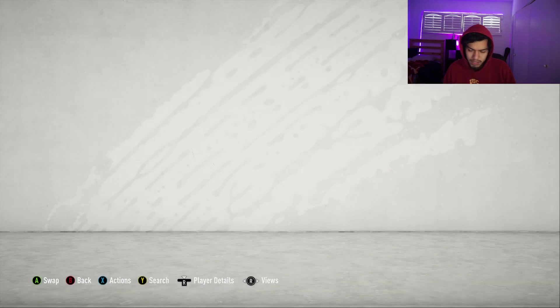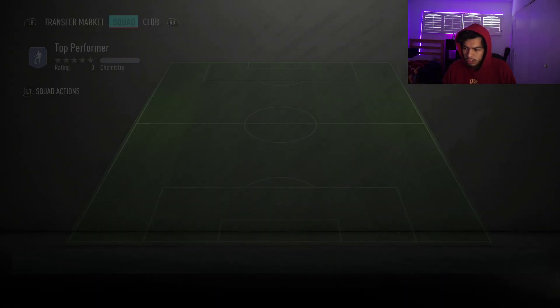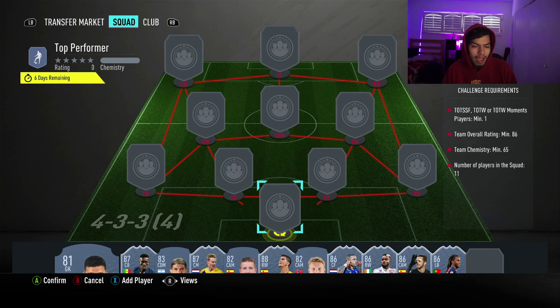Moving on to the second SBC — it's an 86-rated squad, costing around 140,000 coins with one Team of the Season or one Team of the Week. This is a very full special card team, so just keep that in mind. But regardless, it's still one of the cheapest solutions, because these cards have been re-released back into packs and are pretty cheap at this moment in time.